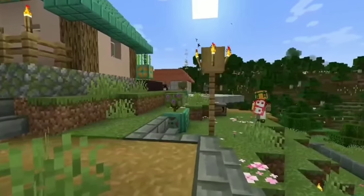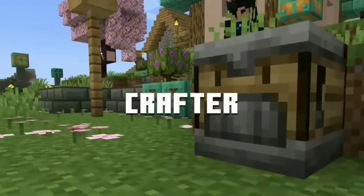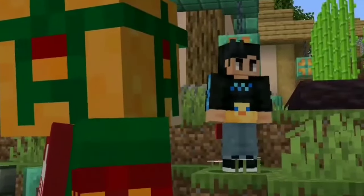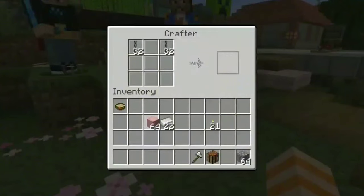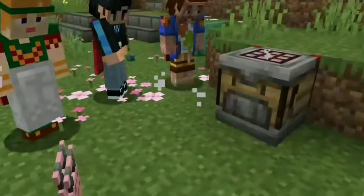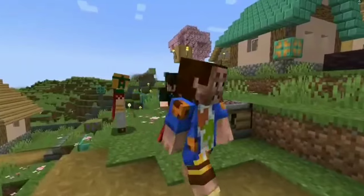One of the new features they talked about was auto crafting. They introduced a new block called the Crafter, which is powered by redstone and lets you craft any item in Minecraft automatically using hoppers. It's useful for multi-step crafting, requires no fuel like a furnace, though the downside is you can only use one recipe per crafter. You can link multiple crafters together.